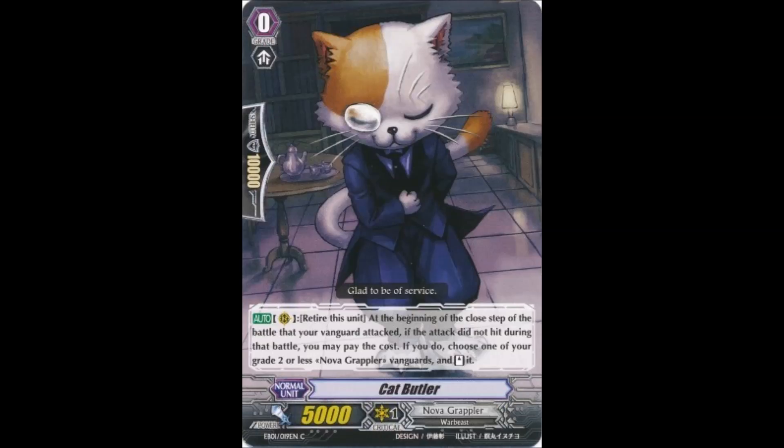Next, we have Cat Butler. Cat Butler is the only card on the Japanese list that isn't on the English list. The primary reason for this is due to Bushiroad switching support around. We ended up getting Nova Grapplers at the tail end of our Legion support, so the terror of Cat Butler Legion format was mitigated pretty heavily for us. In Japan, Cat Butler Risers was the first Legion support that they got outside of the trial decks.